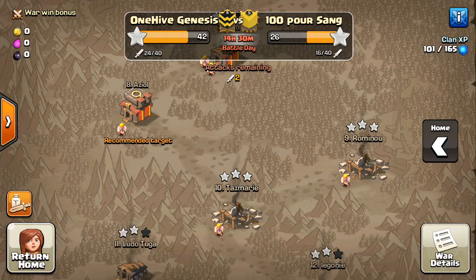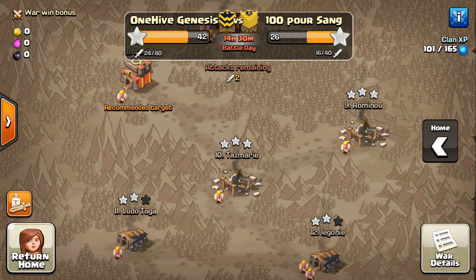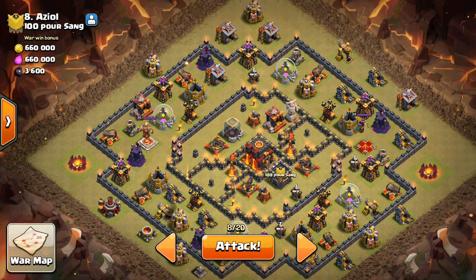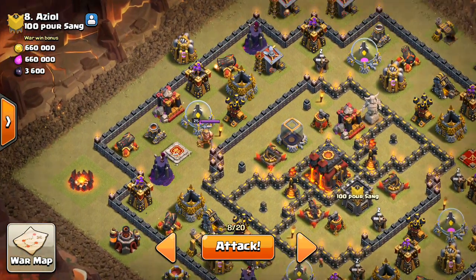So the base we're looking at is number eight. It looks like we just got a three-star by Pendragon on number six. This war actually isn't the closest, but still, we never know how it could shape up, especially because it's a bit of a smaller war. And we haven't been in one of those in a while, so it's important that we have a strong performance to ensure we get the victory.